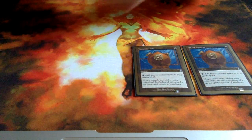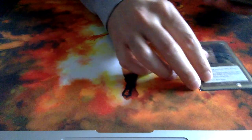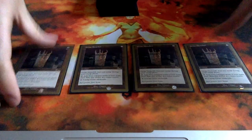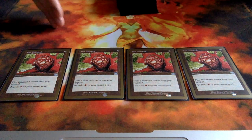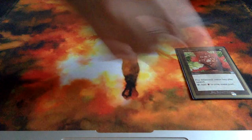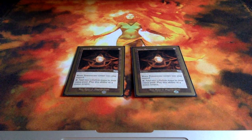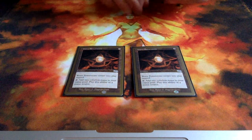Now for the mana ramp cards: we got 4 Thran Dynamo — obviously a staple in a deck like this. We got 4 Grim Monolith, one of the best ramp cards back in the day. We got 4 Fire Diamonds, obviously to have more red mana available from artifacts. And we got 2 Worn Powerstone. Maybe the deck could have used one more Worn Powerstone and three Fire Diamonds, but he obviously knew what he was doing when he put this deck together.